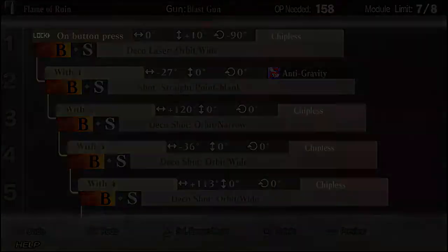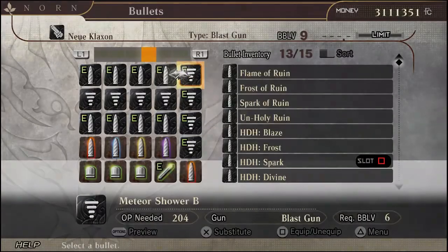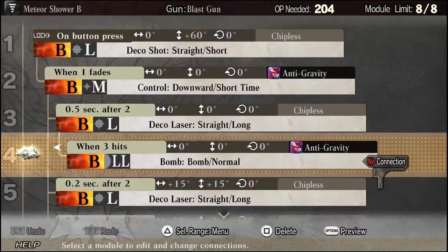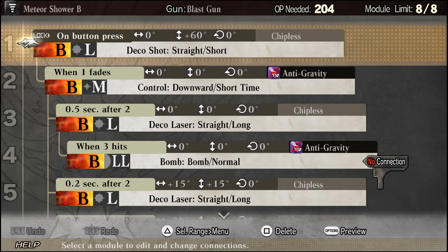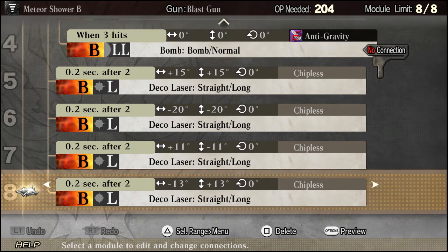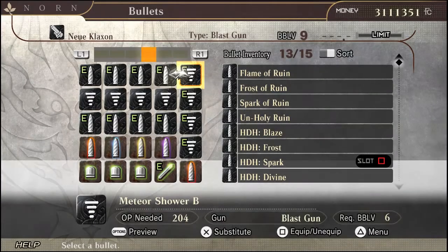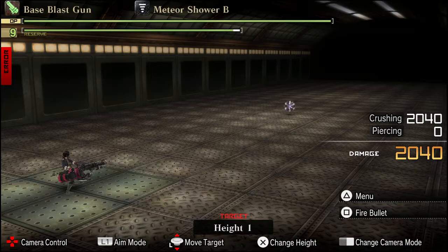Unlike my last video, I'm showing off a different variant of the meteor shower bullet that I got from someone else. What it is, is it adds more deco lasers, and as opposed to just a meteor dropping, it's a meteor shower. It looks as if it's raining as it's about to decimate the origami and make them run. This doesn't change the actual damage numbers of the bullet itself — you can make the normal one — but this one adds a little bit of flair to it. At the base it does about 2040 damage, give or take.